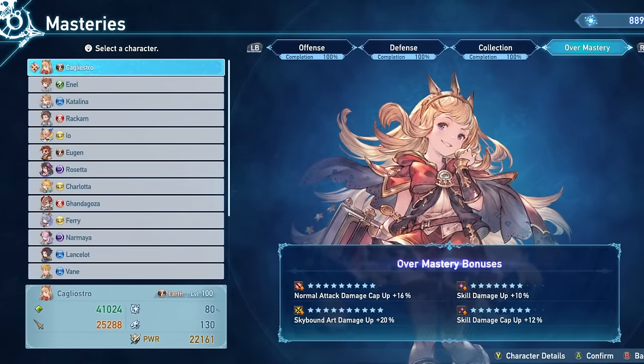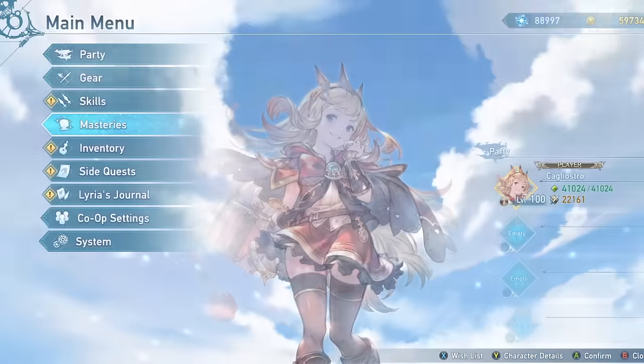As far as overmasteries, Normal Attack Cap Up is probably one of your biggest priorities — Collapse counts as a normal attack, so keep that in mind. Skill Damage Cap Up can be really nice as well, and Skill Damage Up itself is actually really nice for hitting the cap on Pain Train a little bit easier. I have Skybound Damage Up too, which is just something kind of nice to have. You do not need Critical Hit Rate because Phantasmagoria exists, so I don't really have to worry about that on this character as much. Attack Up could be nice as well, maybe Stun Power, but cap damage ups in most situations are just some of the best effects you can get in the game from overmastery.